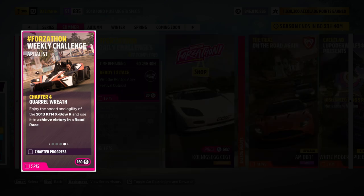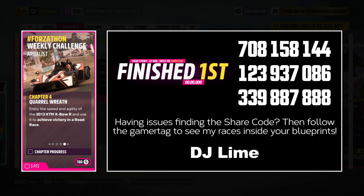For the final challenge, you need to win a road race. For these type of races, you need to locate blue icons across the map, and you have two options. You either run the races that Playground has created, or use custom event lab tracks that could be completed within seconds. If you're short on time, up on the screen are a few share codes for you to try.